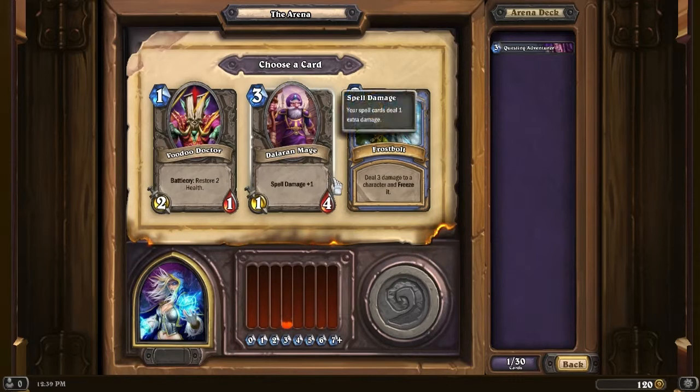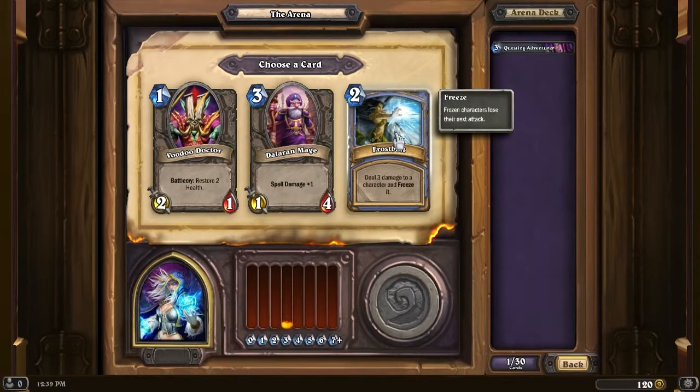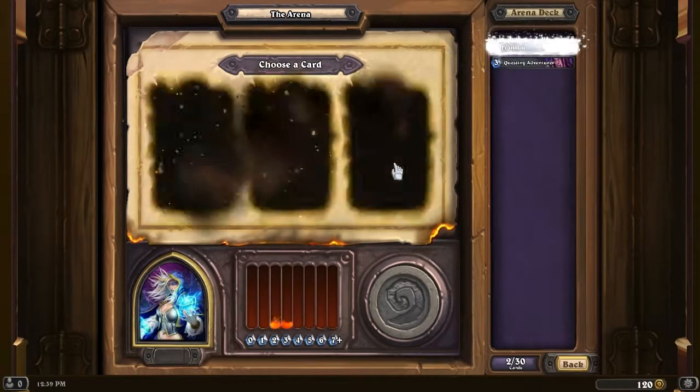Voodoo Doctor, Dalaran Mage, and Frostbolt. Spell power works very well with mages, but we're gonna start actually getting our spells first. So Frostbolt it is.